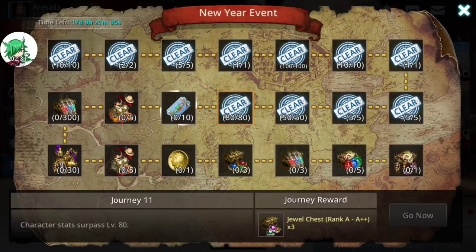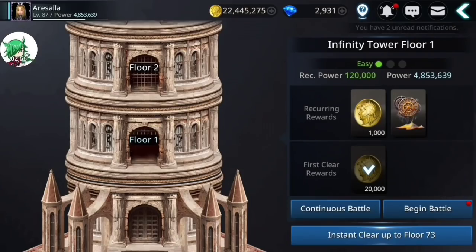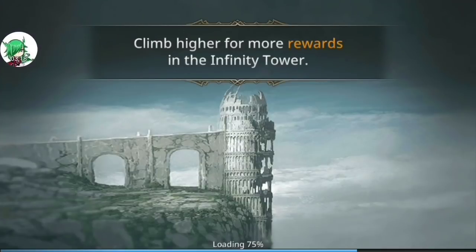This one auto-completed for me on all of my characters — all you need to do is have your essence levels up to level 80. Infinity tower ten times: all you have to do is go to the tower and instead of hitting instant clear — because that will only count as clearing it once and you'd have to wait until the next day — the easiest way is to do continuous battle. If you're on floor ten, then you can instant clear and that'll still count as ten times.